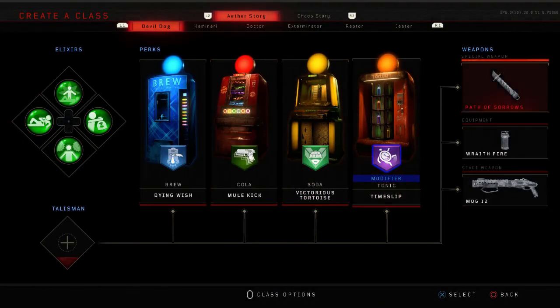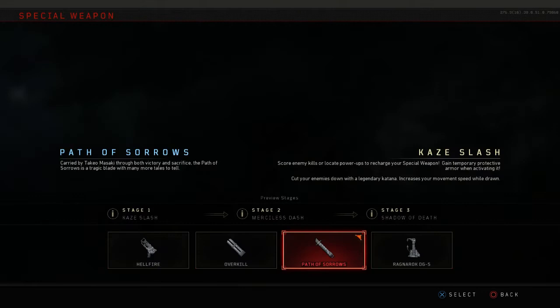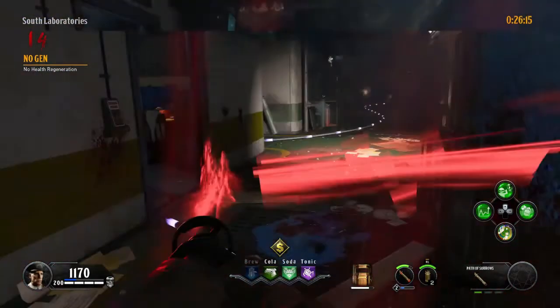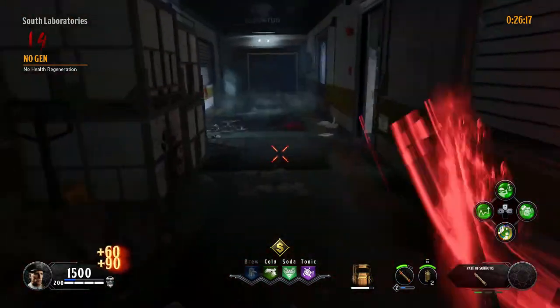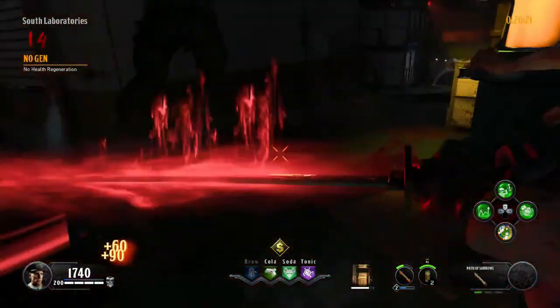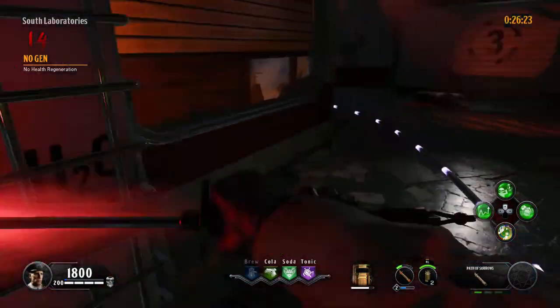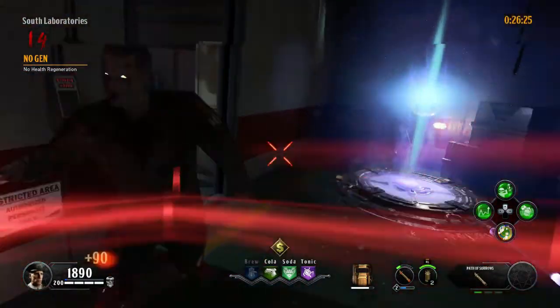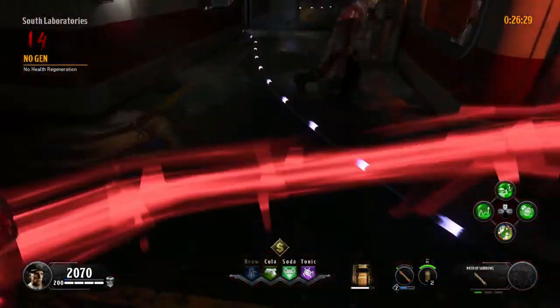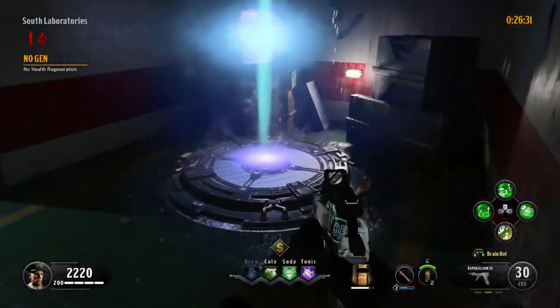For your loadout, make sure to pick Mule Kick because you will need three weapons. I also advise you to pick Dying Wish and the shield perk if you want to do it without going down. Timeslip in your modifier slot also makes things easier. Use the katana weapon and rapid fire grenades, and use Anywhere But Here, Stock Option, and equipment for your consumables. I also recommend using the Mk12 shotgun as your starting weapon.